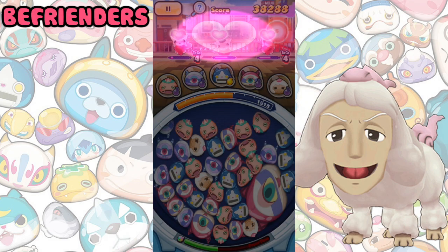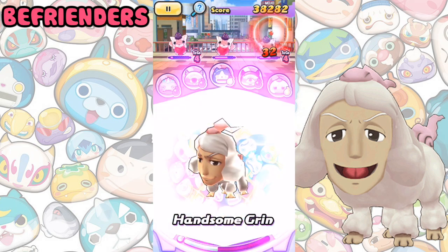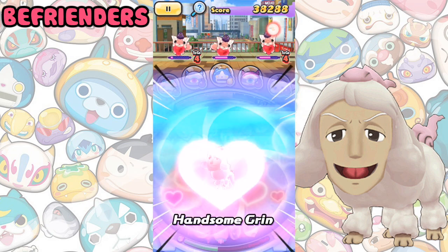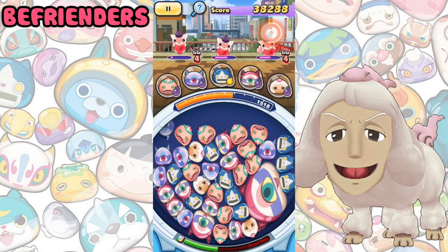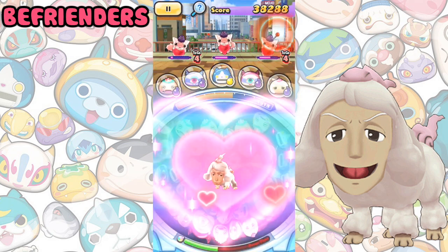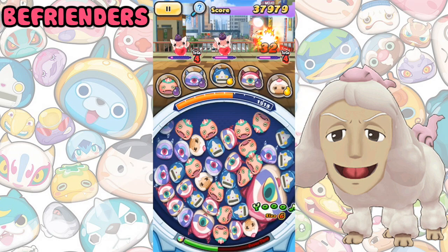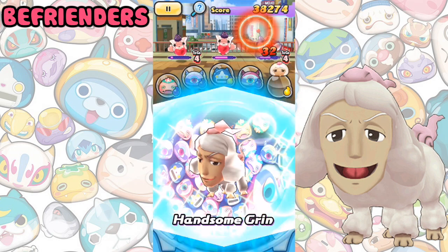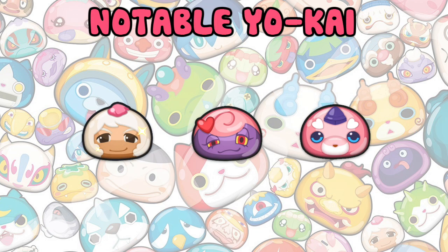Befrienders will charm the enemy, making them easier to befriend. Their effect is really difficult to notice, so it's hard to determine how much of a difference they actually make since befriending rates are so low to begin with. You may be better off just giving the Yokai food than using a befriending Yokai. The only three befriending Yokai in the game are Dandoodle, Kasanova and Shmoopy.